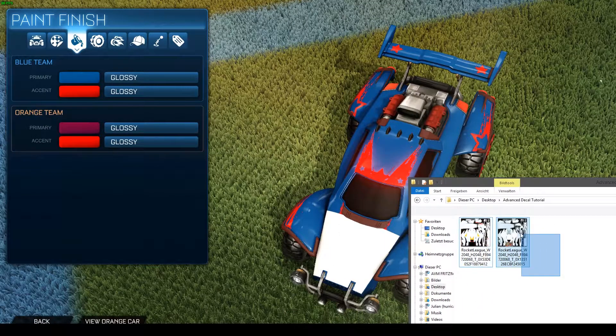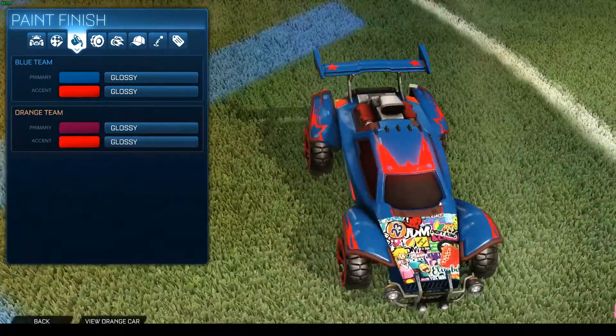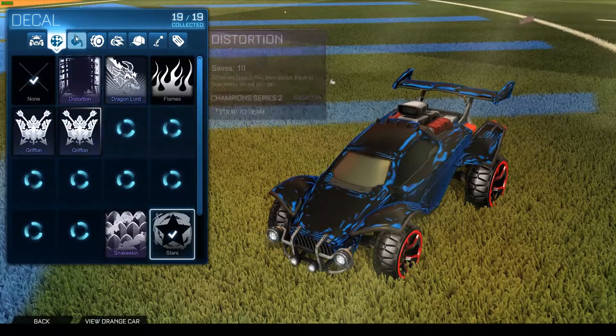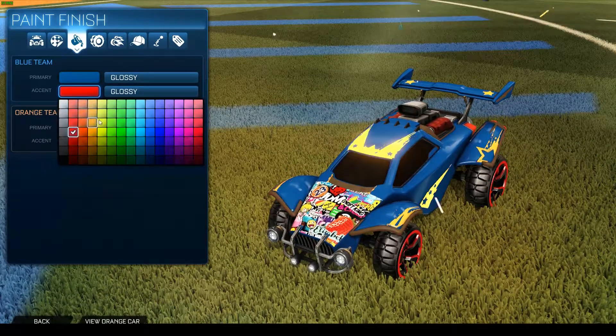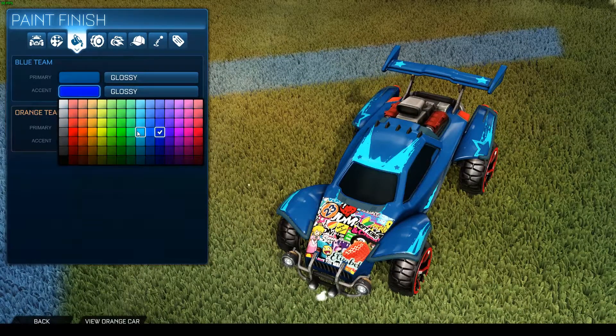And then we will insert our body texture into U.Mod. And it will now get displayed correctly. And now we can still change every color we want. You can still make it blue, you can make it sky blue, green, white, whatever you want.